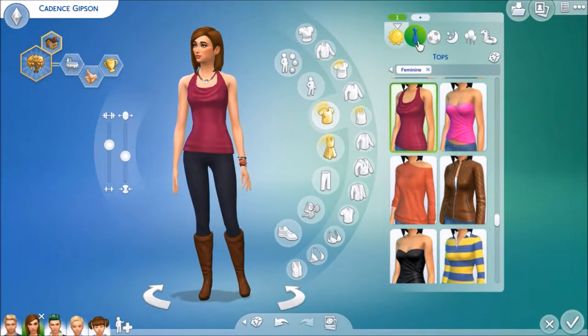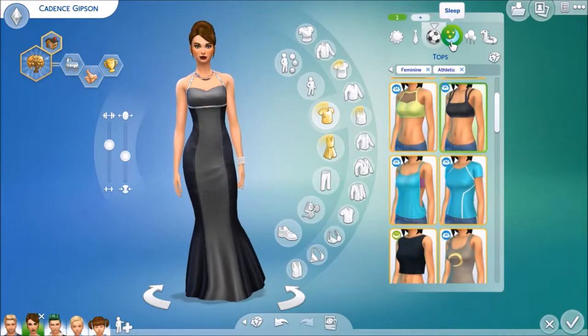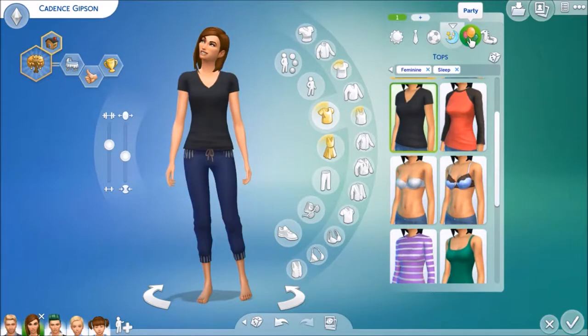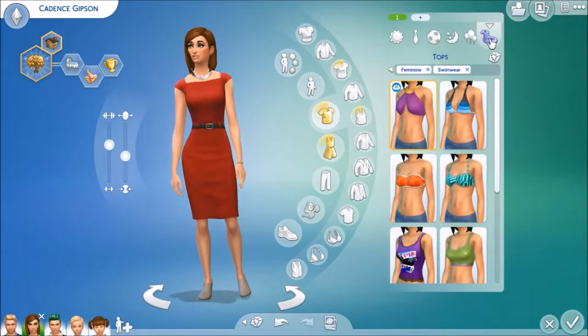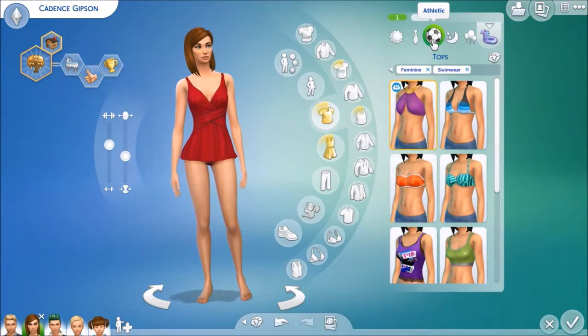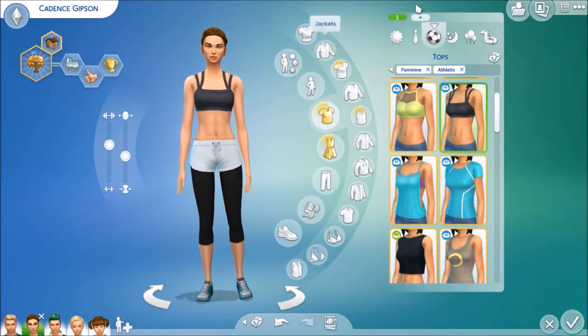So for her outfits, that's her everyday look, here is her formal, her athletic, her sleepwear, her partywear, and her swimwear. Going back to the athleticwear — I can see her being an athlete if she wasn't a doctor. I mean, she has these abs and she just looks like the kind of person that might end up being an athlete.